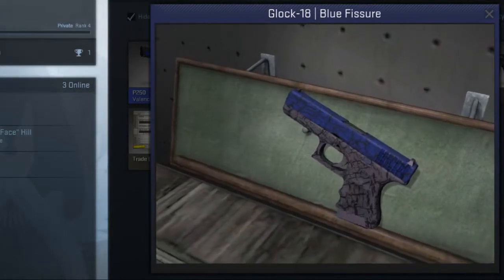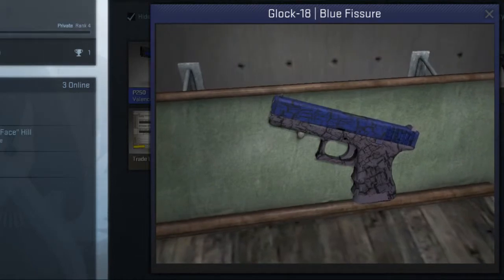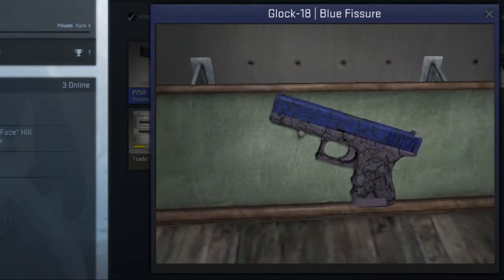Coming in at number three we have an Arms Deal 3 pistol, the Blue Fisher. Only coming from cases or trade-ups, this shattered blue and black sidearm sells at about $5, making it my number three pick.